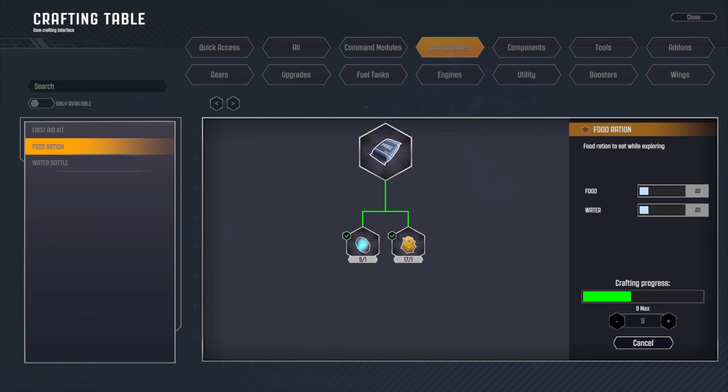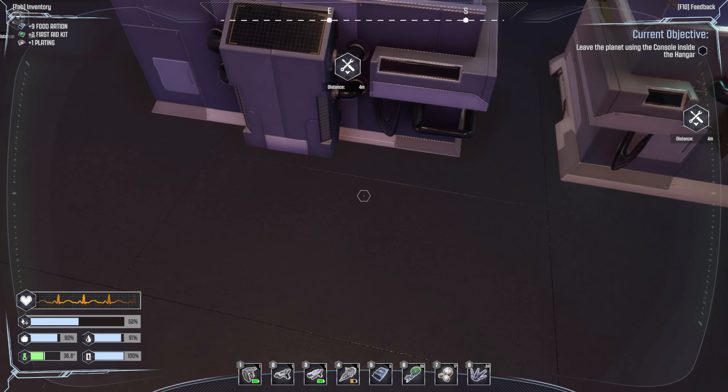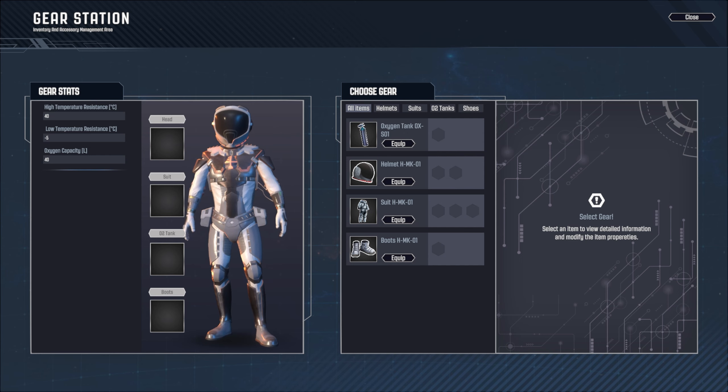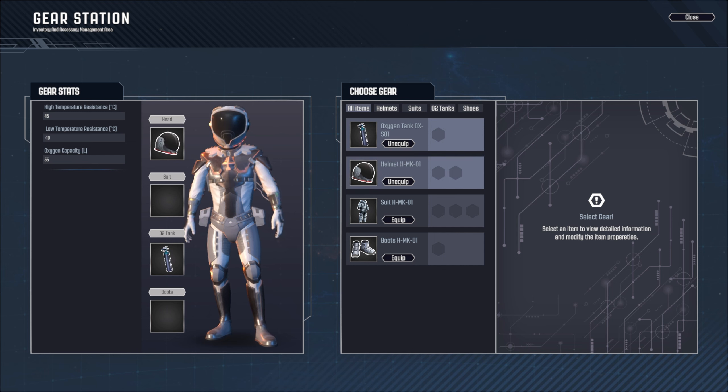That takes a while to make - I wonder if it depends on how complicated the item is or just however many you make. Nine of them - alright, I think we're good. Then we go to the gear station and equip our oxygen tank, helmet, suit, and boots.